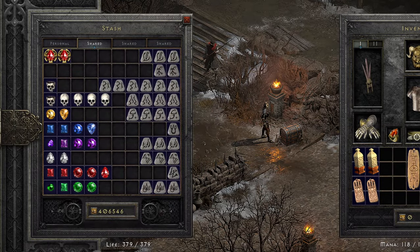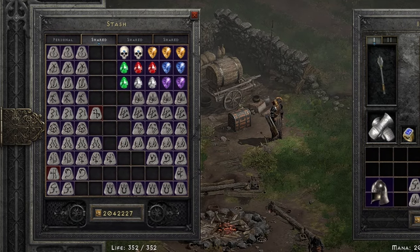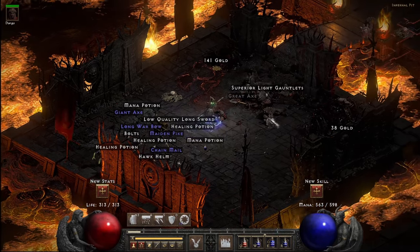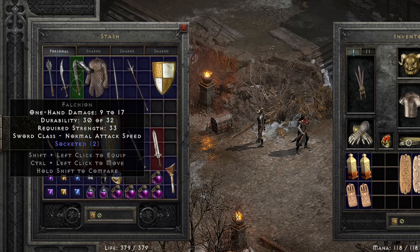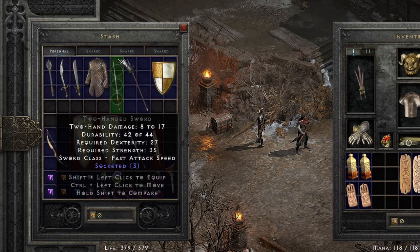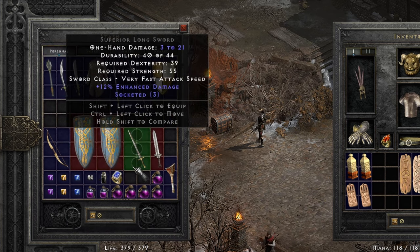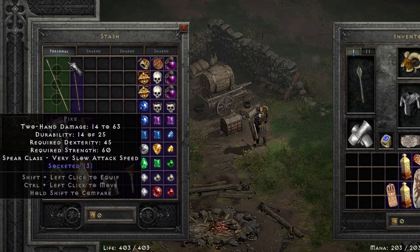Stick around till the end — I'll have a little tip on how to take advantage of rune management in your stash as well. First you need some socketed items, which are basically everywhere, from enemy drops to chests to urn kicks. I found all of these just running through the Tombs of Tal Rasha, and these in the latter parts of Act 3, through Act 4, and into Act 5.